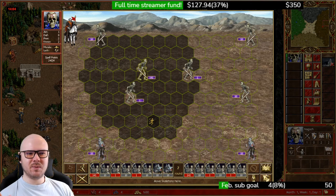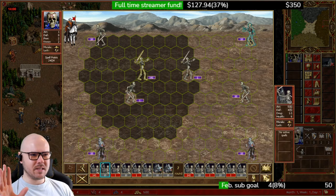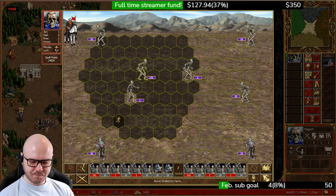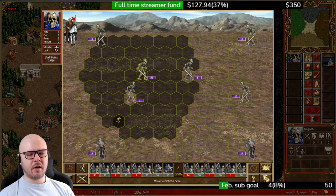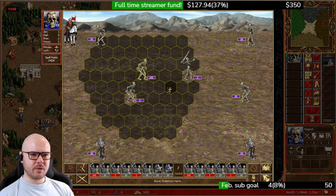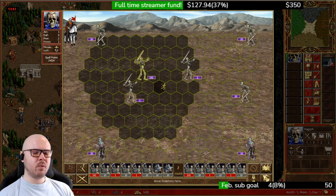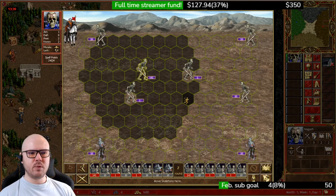I do not recommend doing this with speed 4 troglodytes — this way you at least tie speed with the skeletons at speed 5. You are going to be losing a little bit more than you would with speed 6 skeletons or troglodytes, but it will still be very manageable and you will only be losing a few skeletons.